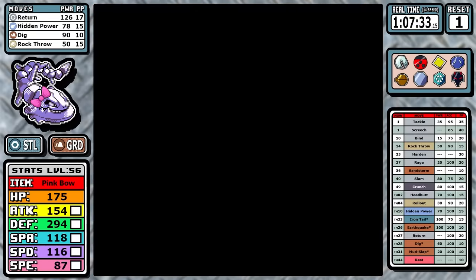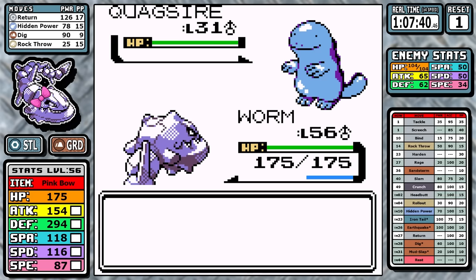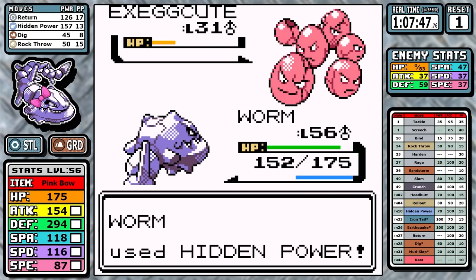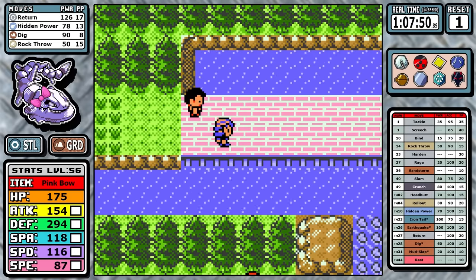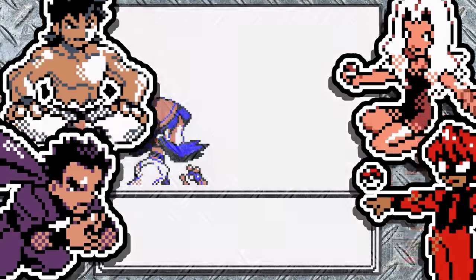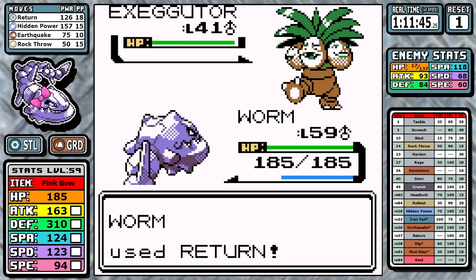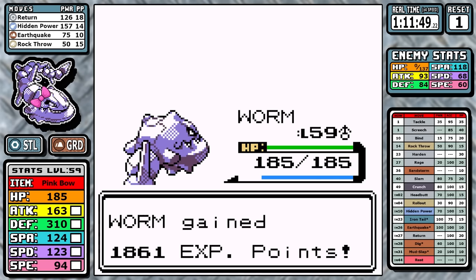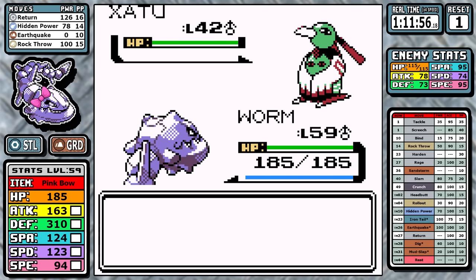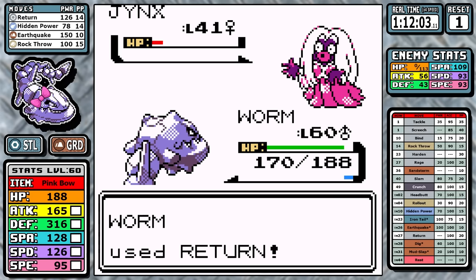Going toward the Elite Four, I battle pretty much every trainer on the way there because we need extra levels and have already used up a huge stock of rare candies. We can skip over the final rival — it doesn't matter. First up in the Elite Four is Will, and if there was ever any struggle before this, using five rare candies to get past Claire really smoothed things out for the future. Pretty much Return is about a one-shot on everything, our superior Steel defensive typing keeps us really safe, and there's not much to talk about. This one's quick.